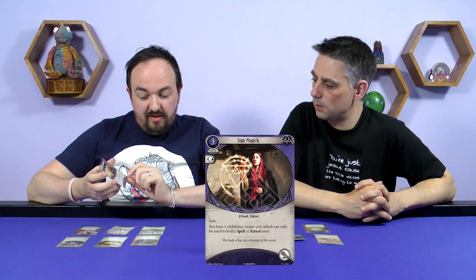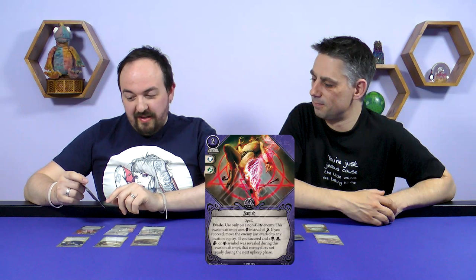There are two Mystic cards in this pack. First is Sign Magic — a three-cost fast asset that gives you one additional arcane slot, which can only be used to hold a spell or ritual asset. It takes up a hand slot but lets you equip an extra spell. Handy if you've got lots of spells.